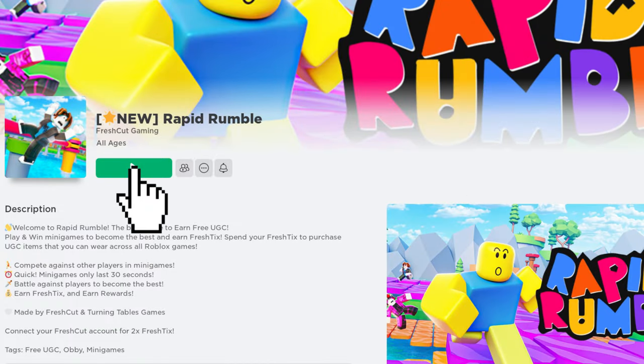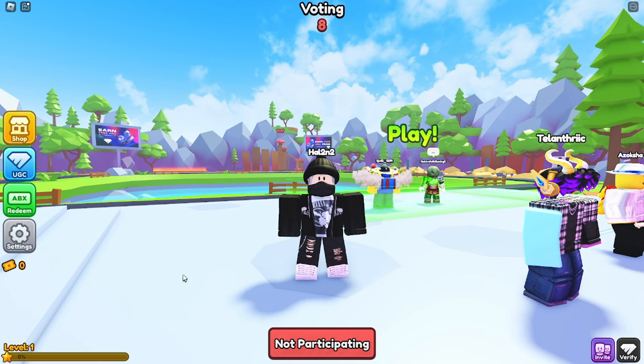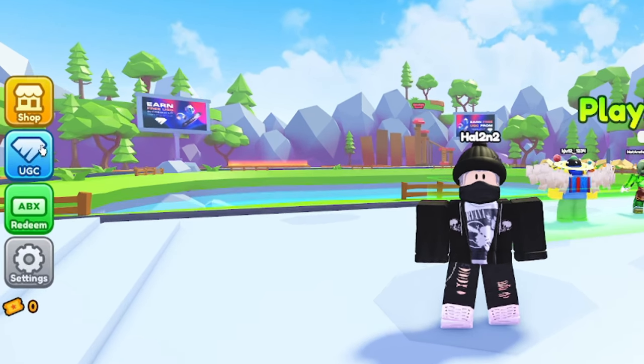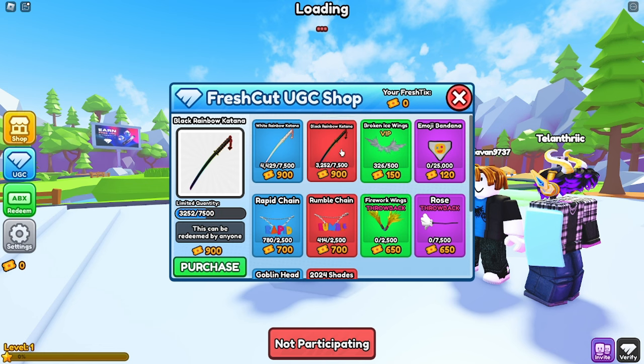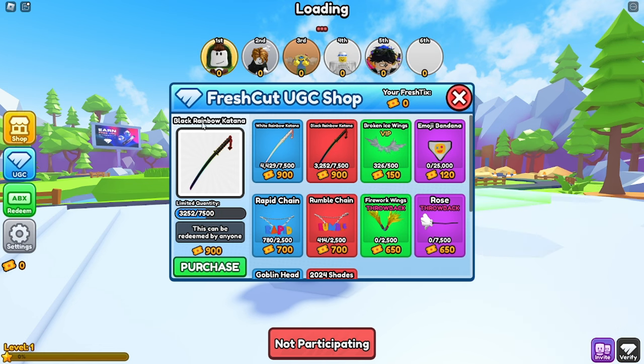Join the game called Rapid Rumble. Once you're in the game, click on the UGC icon to view available free items. There you'll find the white rainbow katana and the black rainbow katana. To obtain these katana swords, you'll need to purchase them with fresh ticks, with each item costing 900 fresh ticks.